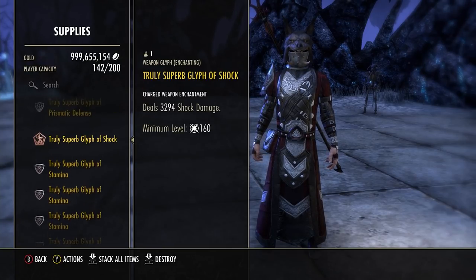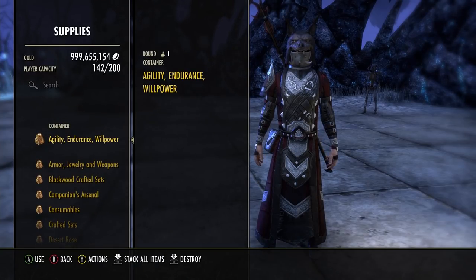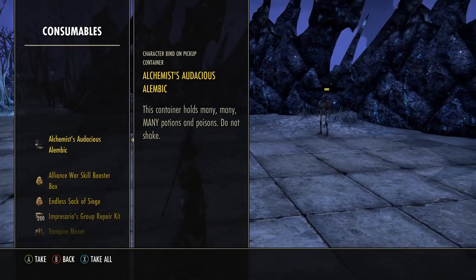I'm not sure if I'm going to show the footage in the background, but I literally have infinite mana on zero sustain. I'm running nothing but straight damage — no recovery, no cost reduction, no nothing. And I literally have an infinite magicka pool. It's pretty insane.